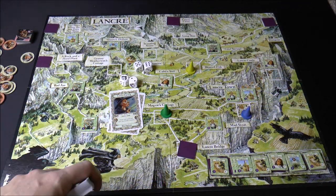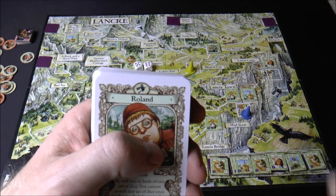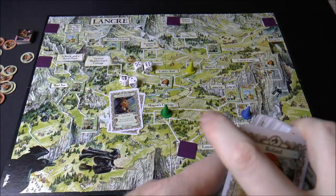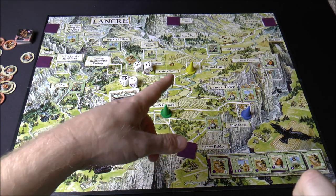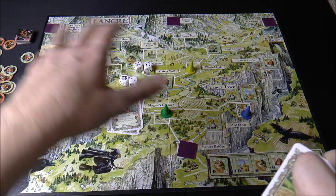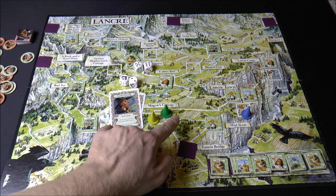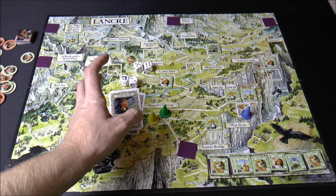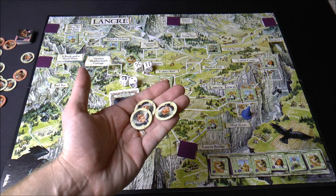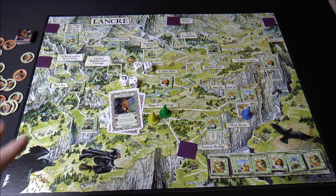Some cards have a little broomstick symbol, and whenever you need to move, you can play this to travel to any empty location - even when running away with nowhere else to go. The other thing you can do is if you end your turn in the same spot as another witch, you can call for tea. The player whose turn it is can discard three cackle counters, and the other witches in that spot can discard two if they want.